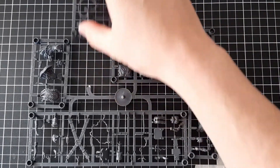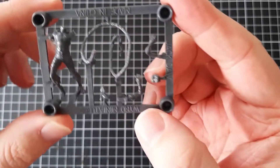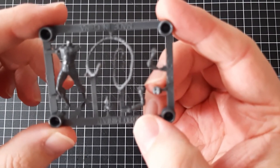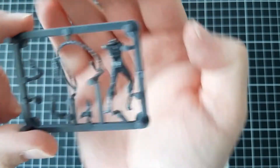So just pull him off the sprue like that. The master totem and henchman in the box don't look like they're going to be too tricky. But the guilty, they're going to be a bit of a chore. Let's get down to business.